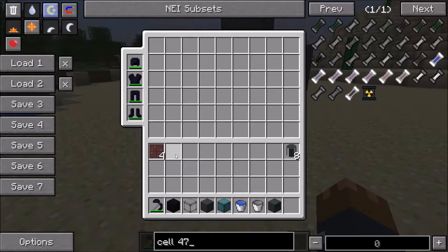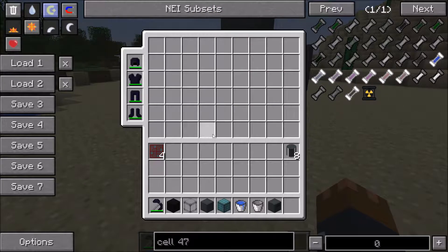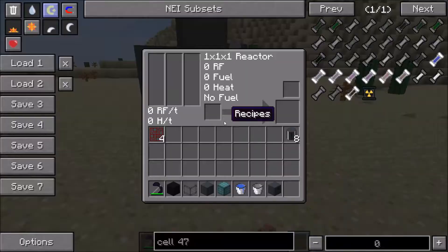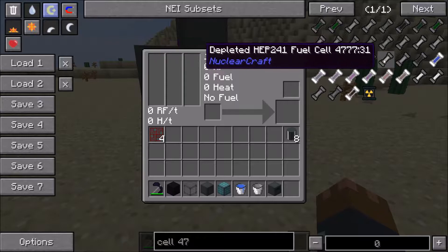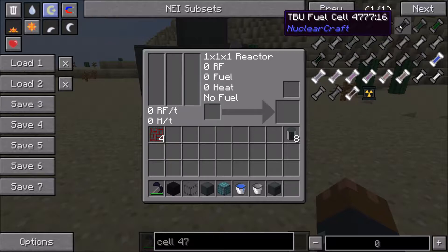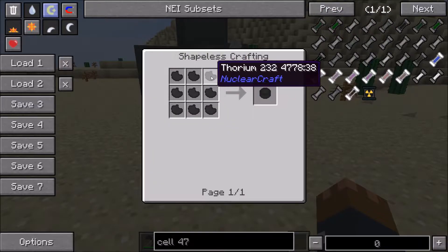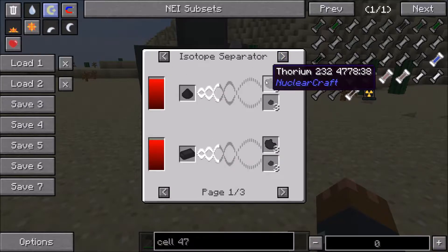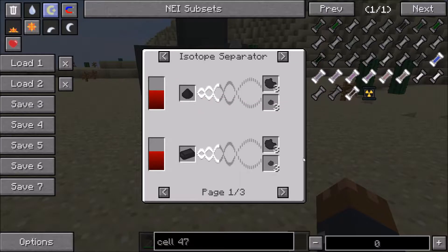There are two things you usually get first. Obviously there's plutonium you can get from the Nether, but that's usually quite hard to find, so you normally want to start with either uranium or thorium-based power. If you go with thorium, your only option is TBU fuel cells. TBU fuel comes from thorium-232, which is made in the isotope separator or thermal centrifuge if you have IndustrialCraft. You just get thorium dust from the ore.